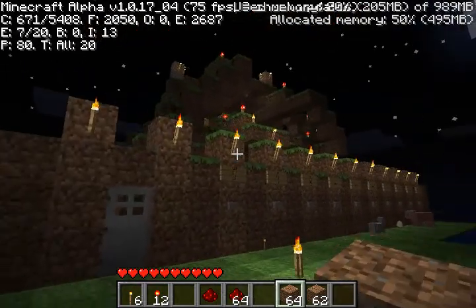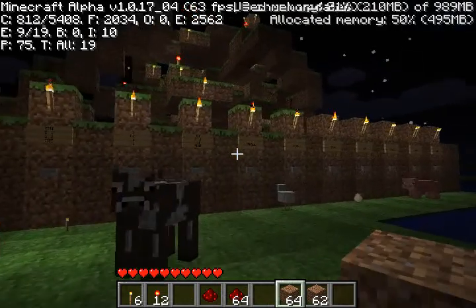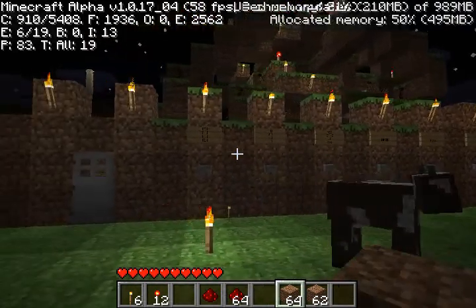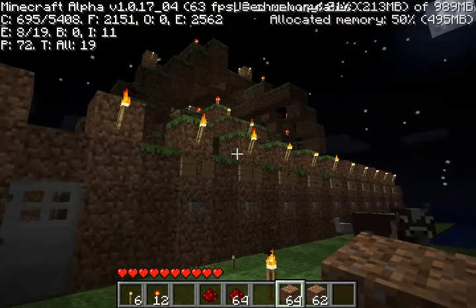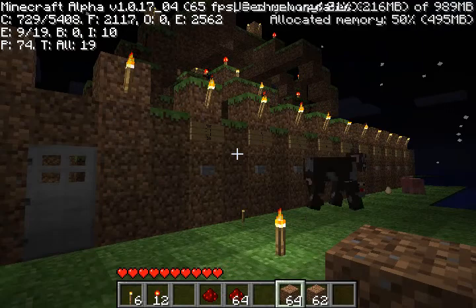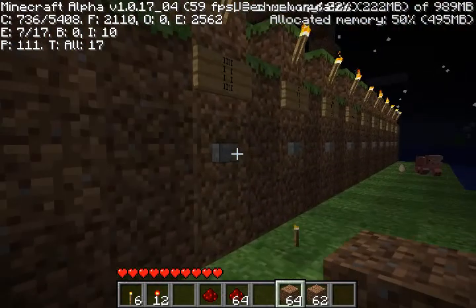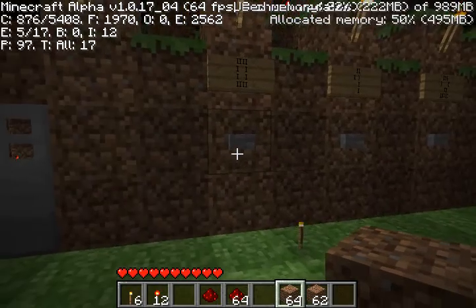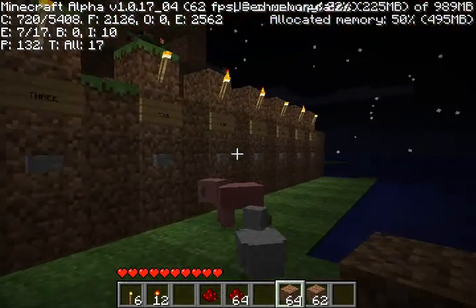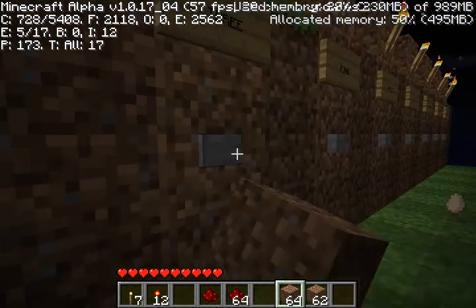It's made entirely of redstone. I think I used about 300 pieces of redstone dust to make it. And as I said, it's an electronic lock — it simulates an electronic lock, so you have your 10-digit keypad here, and you could go punching all the numbers.